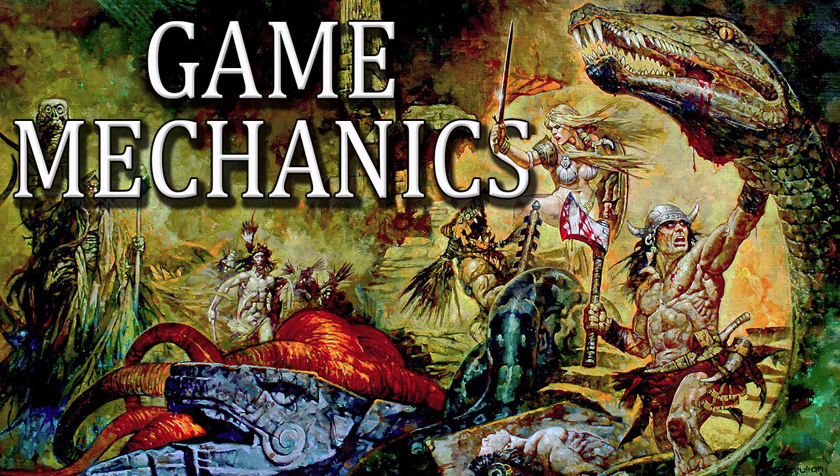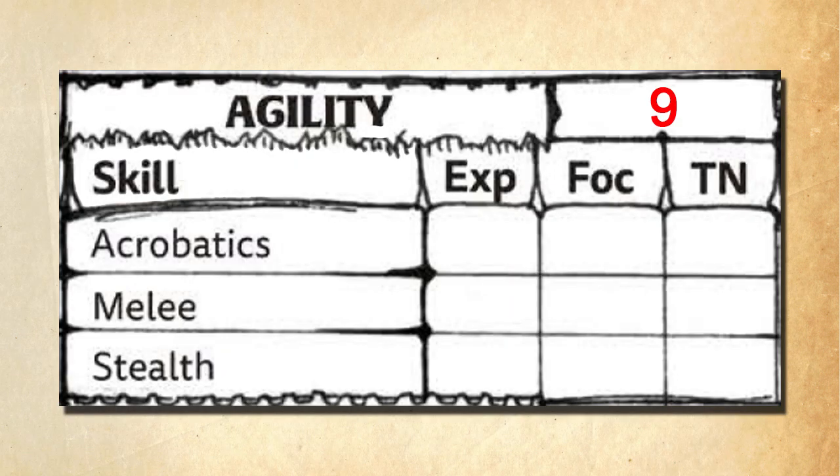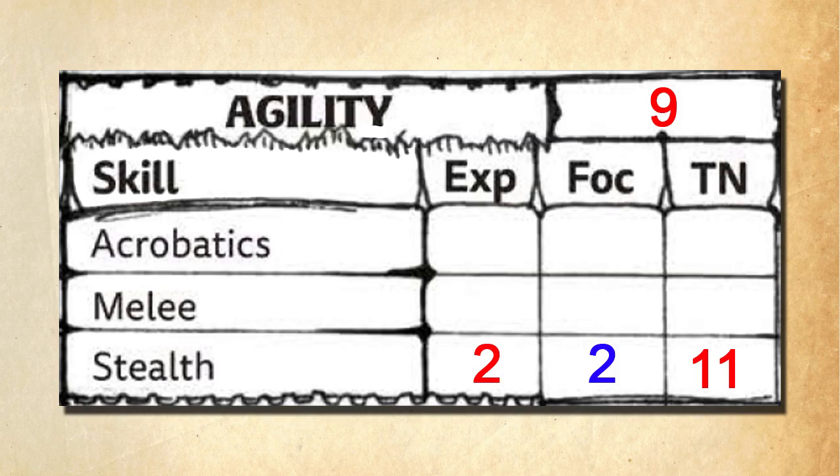When I first reviewed the Quick Start Rules, I described the mechanics as running a razor's edge between intuitively simple and dauntingly complex, and I still feel that way. Characters have seven characteristic stats, and under each, several skills. Players add the stat to the skill — say agility of 9 and stealth of 2 gives a total of 11. There's also a Focus category which starts the same as the skill level. A player rolls 2d20 and wants to roll 11 or lower, counting the number of successes. If a die rolls equal to or under the Focus value of 2, that counts as 2 successes — so with 2 dice, a player can get anywhere between 0 and 4 successes.